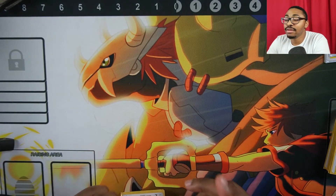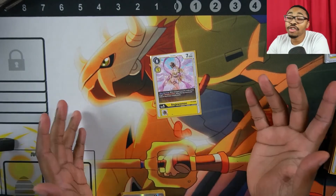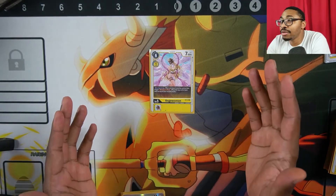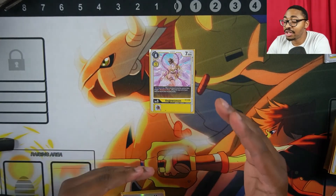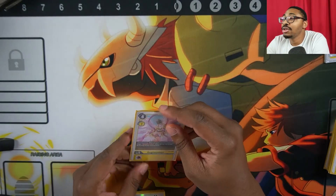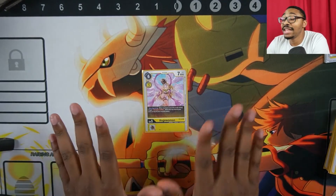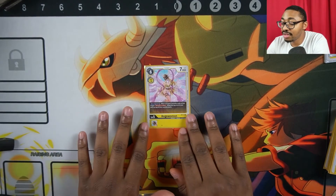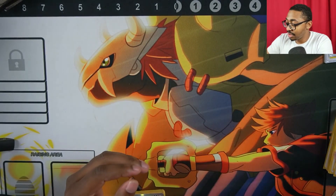The last level 5 in the deck is another Angelomon — but this one is different. It doesn't have an inheritable effect, but it has a Digivolving effect: if you have 3 or less security, you get to recover one. This card has been incredibly clutch in tournaments and games I've played with it — a necessity in any yellow deck.